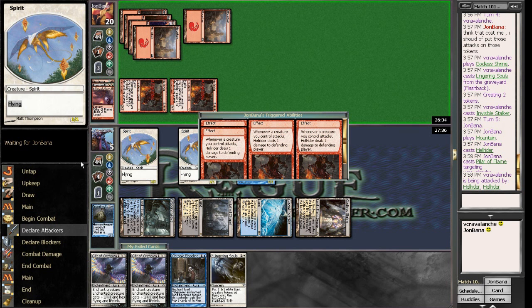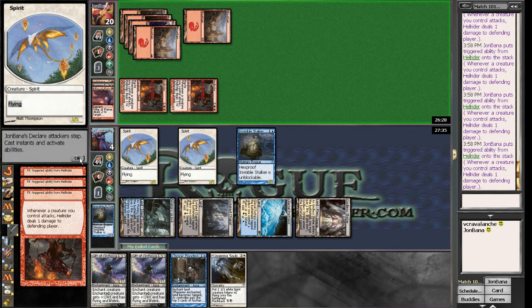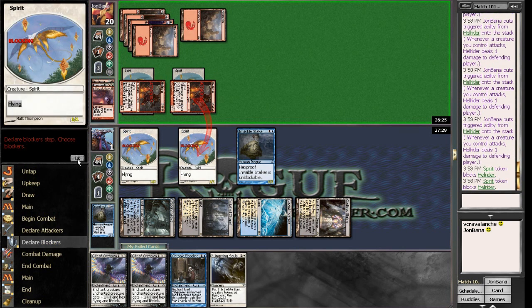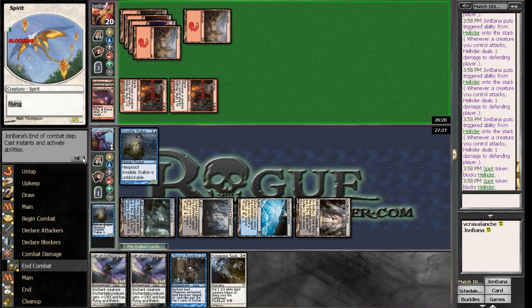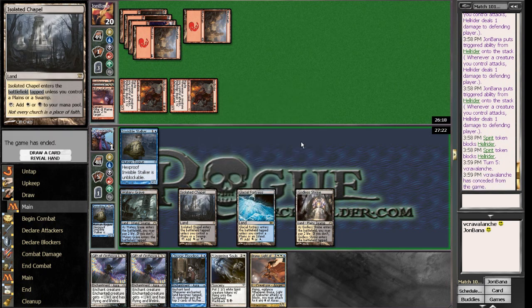We're just dead next turn. I don't think there's anything that can get me out of this. Detention Spheres aren't in my main board. Definitely Blind Obediences are coming in. I think we might be decent post-sideboard here. An Ethereal Armor plus an Orzova won't even get me out of this. There's Bruna, but I'm just dead to the double Hellrider. There's nothing I can do there.